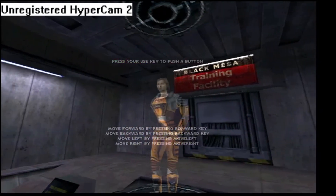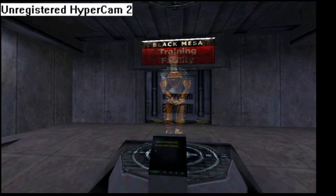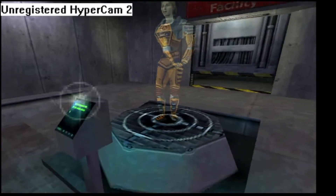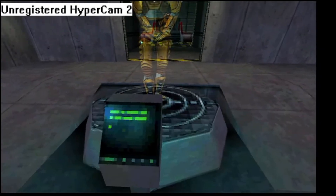Hello and welcome to the Black Mesa Hazard Course, where you will be trained in the use of the hazardous environment suit. I am your holographic assistant. Let's begin by stepping into your suit. You can see it suspended up ahead of you. If you see one of these buttons, press it, and I will appear to demonstrate certain moves.